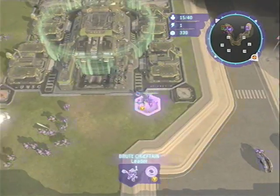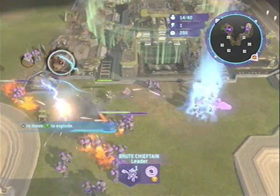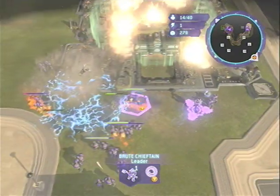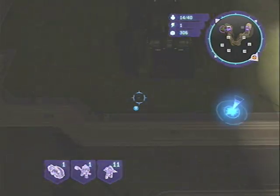The main base is down, and we saw some flamethrowers come from over there earlier, so we do have another base over there. Looks like he sent some more flamethrowers, so we're going to use the vortex ability to take those out pretty quick. And on to the other base.